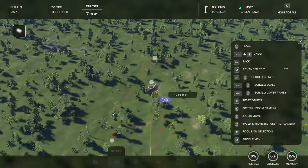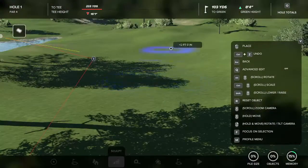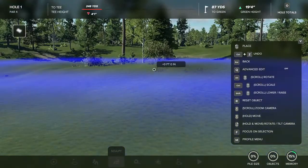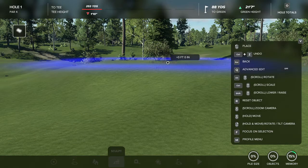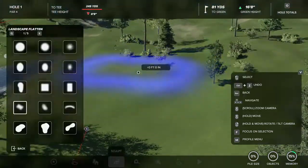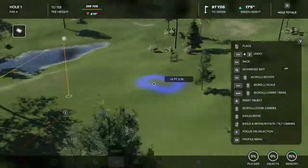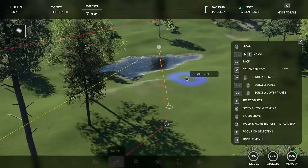Alright, so I think that's all I need to show you for flattening. There is the raise tool — the only difference between the flatten and the raise tool is flatten flattens the whole ground, while raise will keep the natural slopes of the ground. So say I like the way the slope is over here but I just want to raise it a little bit — I can do that, whereas the flatten tool would just flatten everything. Very simple to learn, it doesn't take a whole bunch of time. It's just a little meticulous when you start doing a whole course trying to smooth everything out and flatten everything out. But I think that is it for all of that and I'll be getting on to generated objects next.